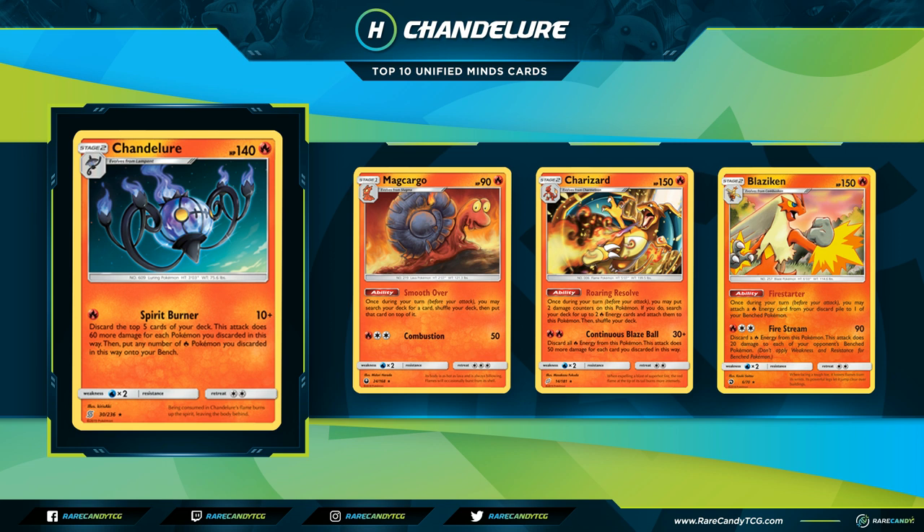You can play Chandelure as a way to get Fire Pokémon onto your bench, and then Charizard's ability powers itself up so that later you can use it as a big finisher to take knockouts on Tag Teams. Chandelure also acts as a consistency card, getting your Charizards or a Charmeleon out so those Charizards can hit the battlefield. This deck would probably thrive in a metagame full of Tag Teams, since discarding the top five cards six different times to knock out non-GXs seems really hard.